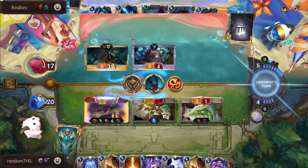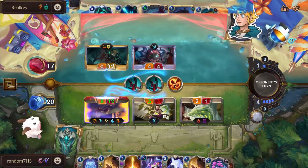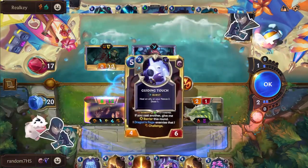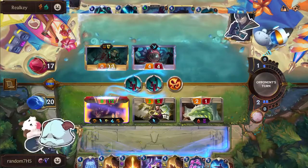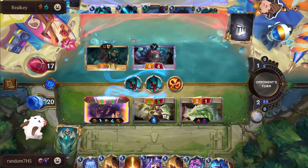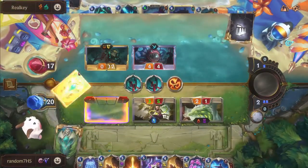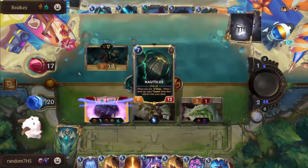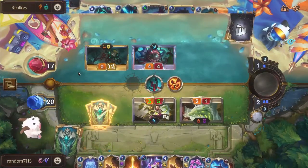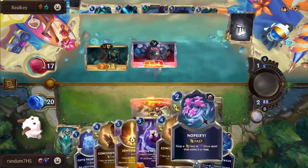Getting your Lee Sin Riptided feels so bad. Real Key is sweating - if there's a Deny in hand, Random will auto-lose. But there is not one, so this Lee Sin is going to be sent back to the shadow realm.